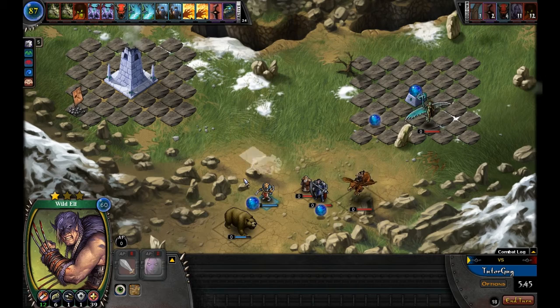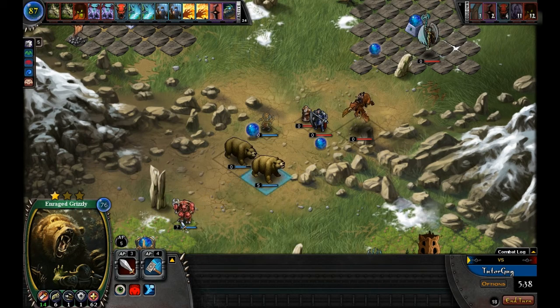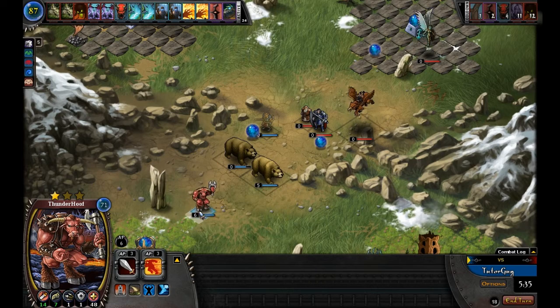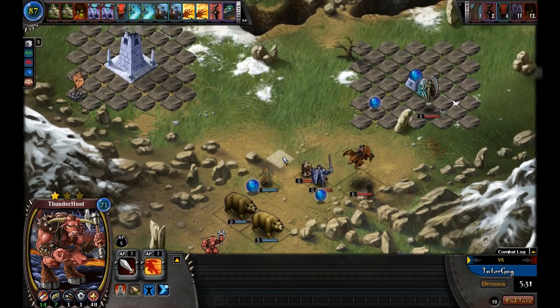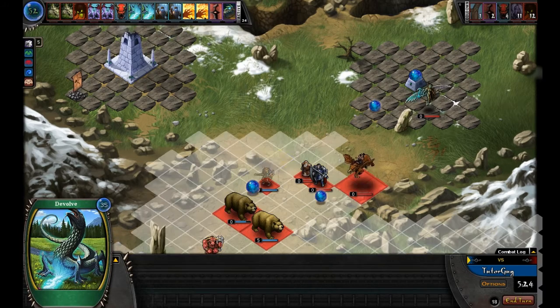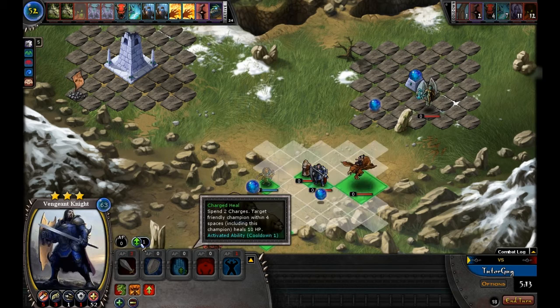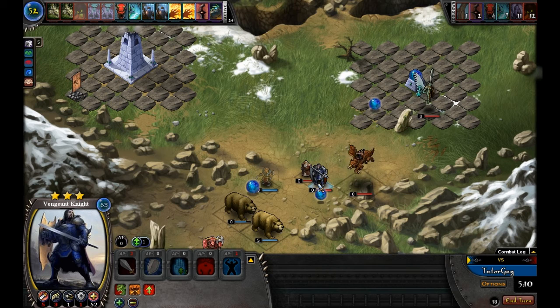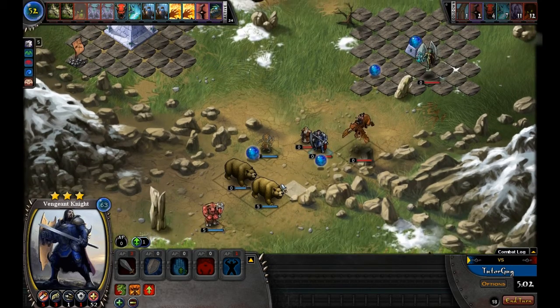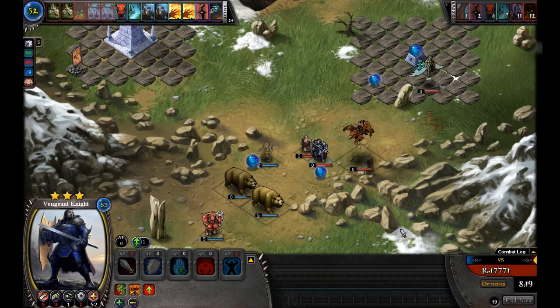We're going to re-stealth our Wild Elf and creep our other bear and Thunder Hoof up. Since we don't want to take a ton of damage from these champs, I'm going to cast Devolve on the enemy — when we Devolve him, his attack, speed, and defense all get lowered by half. So now this guy's only going to gain 3 AP next turn, meaning he can only move 3 spaces and will not be able to attack at the same time. That is when you use spells — at key times to maximize your advantage.